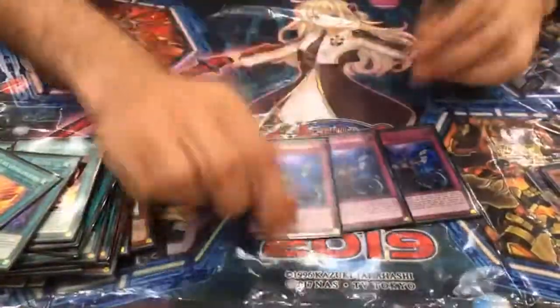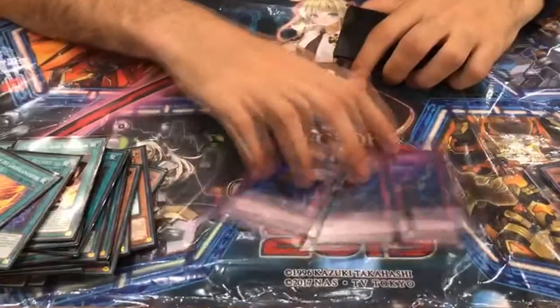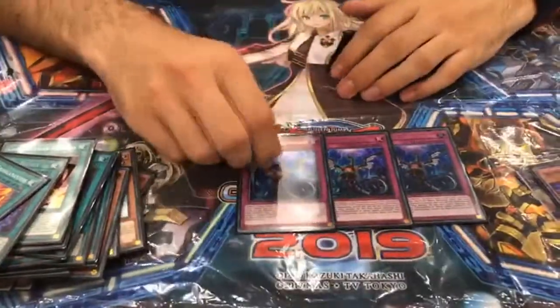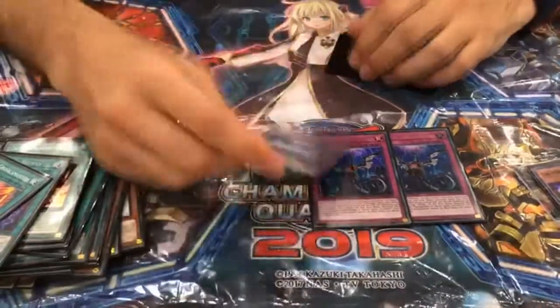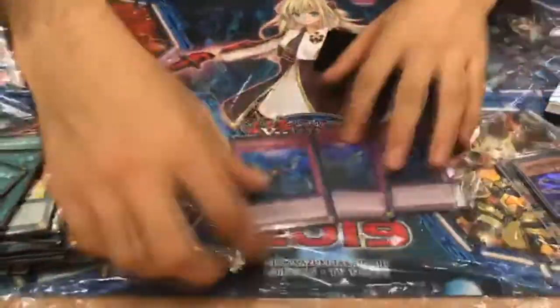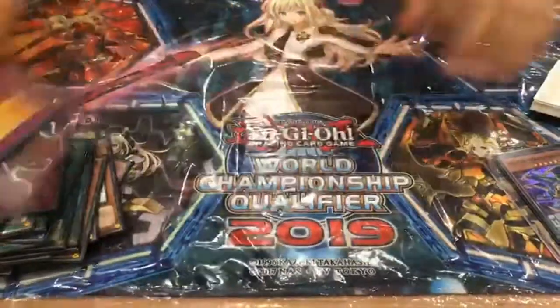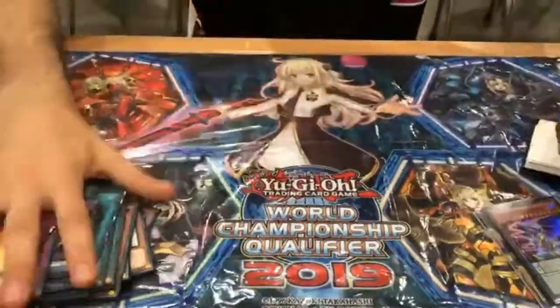In traps — in permanents — people think that could break with Fantastical Dragon Phantazmay, but with Thunder Dragon and Orcust, you need to have as many hand traps as possible. And it worked perfectly. And one-ofs to complete. That's the 40-card Salamangreat deck.